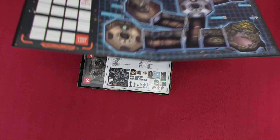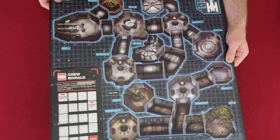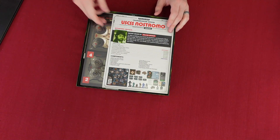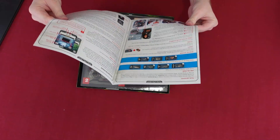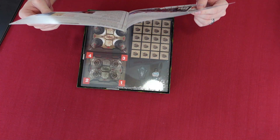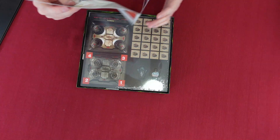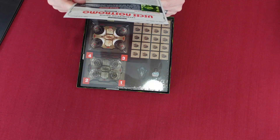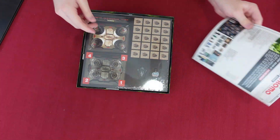Okay, so this is the board — it's got the layout of the ship and everything. This looks like the rule book. They just call it 'the alien,' which makes sense because in the original Alien they didn't have a name for it.